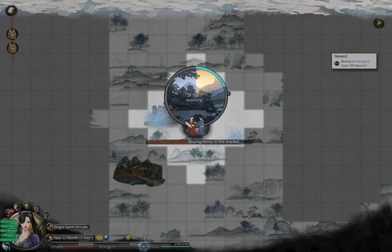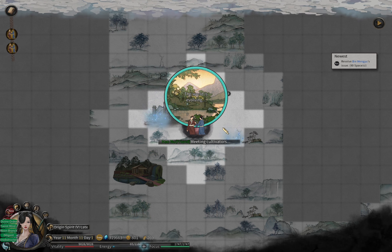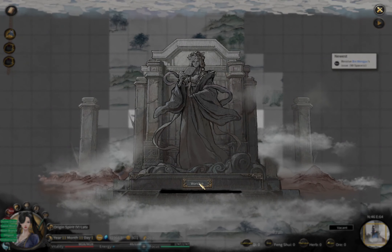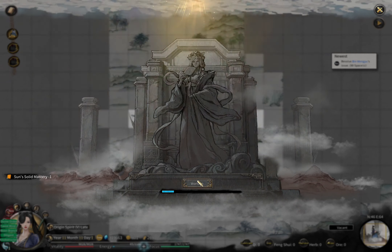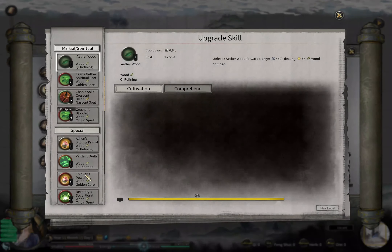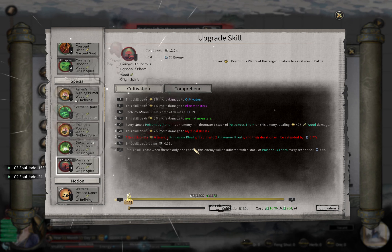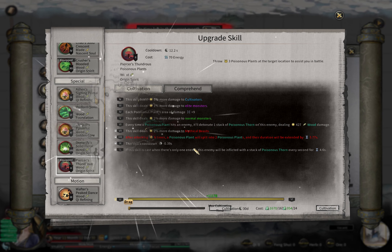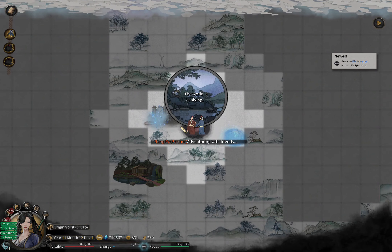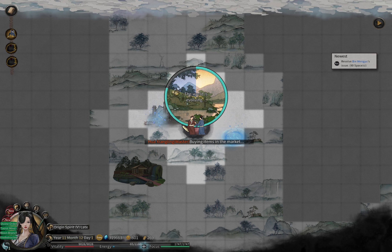Now we got a good LMB and we were quite lucky in that comprehension - just one time, and pretty good results. Now we are going to upgrade our RMB. My master just gave me this item. One, two, three, four - the good thing is I have enough upgraded materials because I've been doing the sect quests and farming, so I have a lot of those materials.